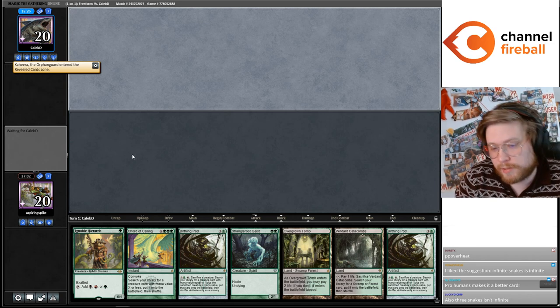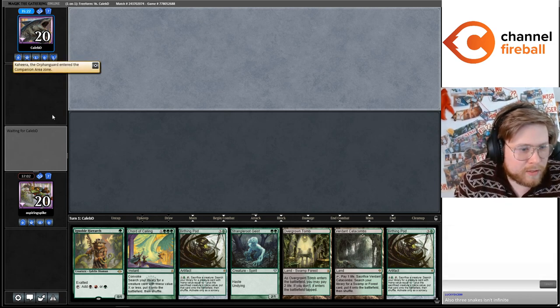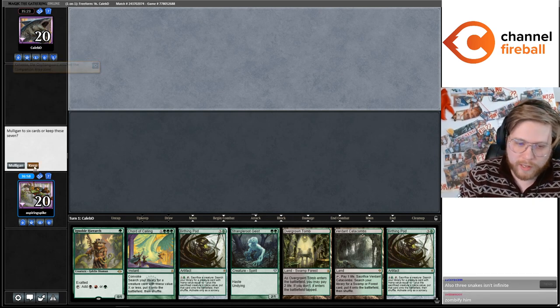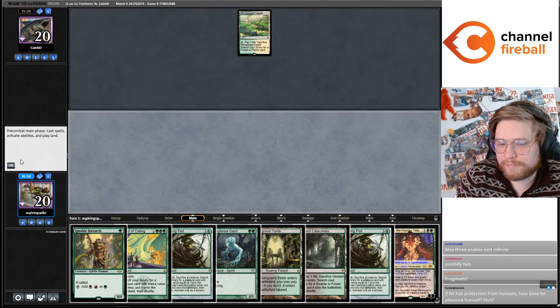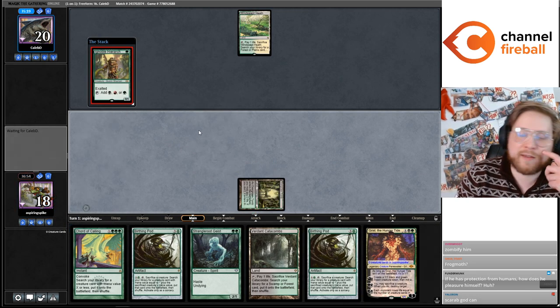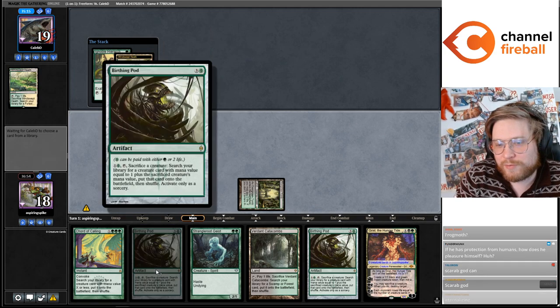We have Birthing Pod in this hand, let's keep this. Three snakes — it's infinite. Oh right, you sack a snake, kill a snake, get one snake — you're minus one snake every time. Getting a little debated today. It's been a while since I've played Yawgmoth. We're finally getting some Yawgmoth content that everybody keeps asking for, but it's with Birthing Pod.